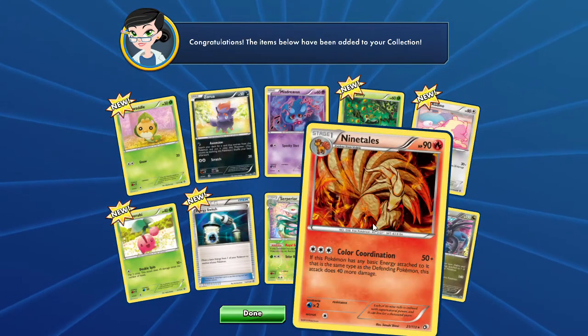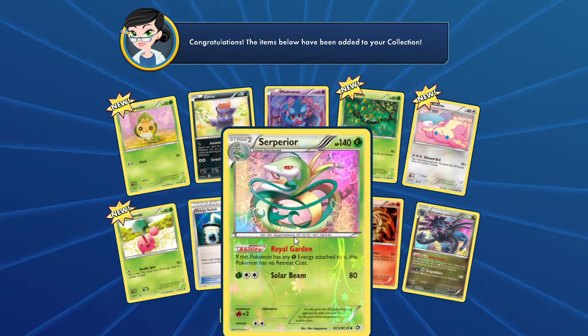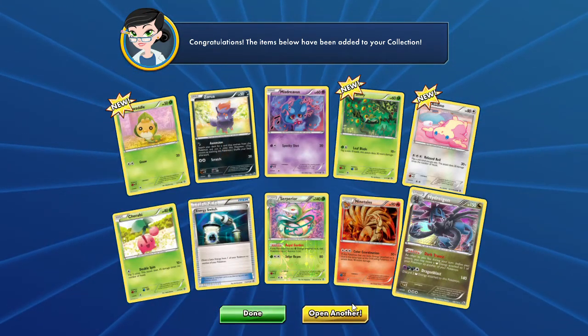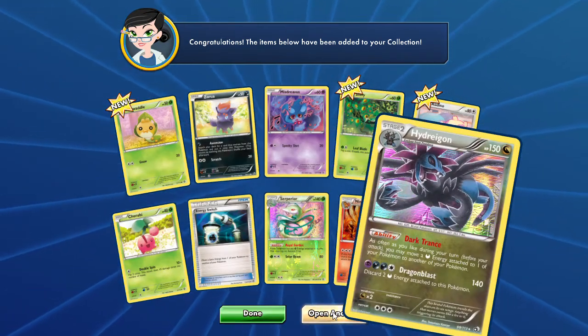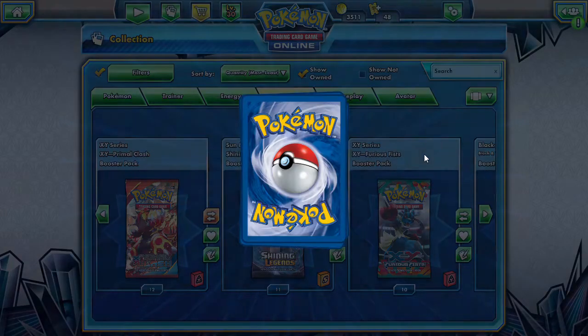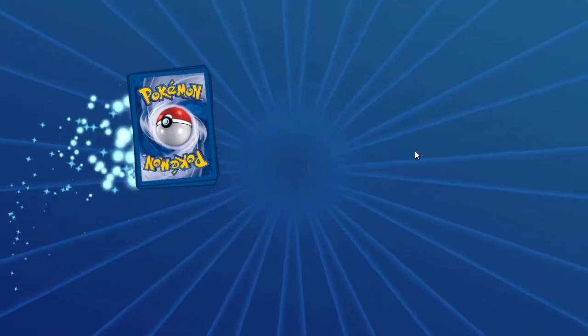I'm going to get my hands on some actual packs of this stuff. Wow, beautiful. Like I said, let's open up another one. We have some royal coordination here. Let's open up another pack and see what we get inside.